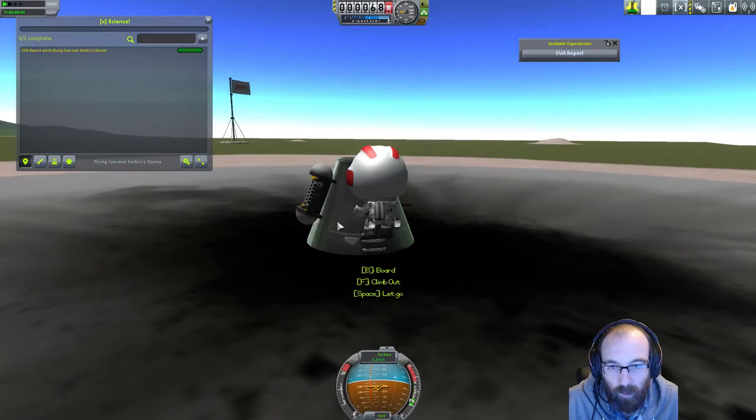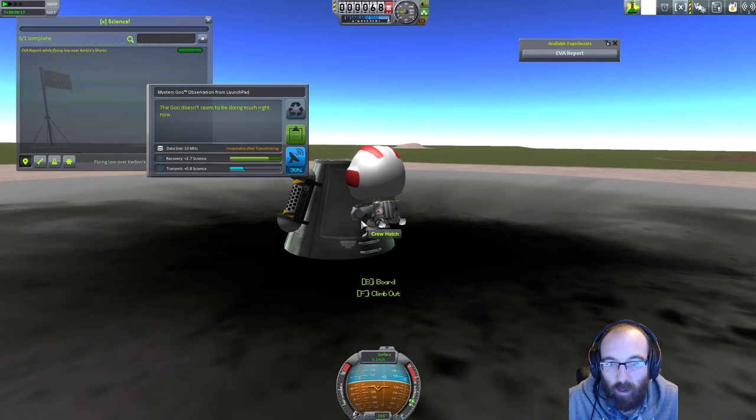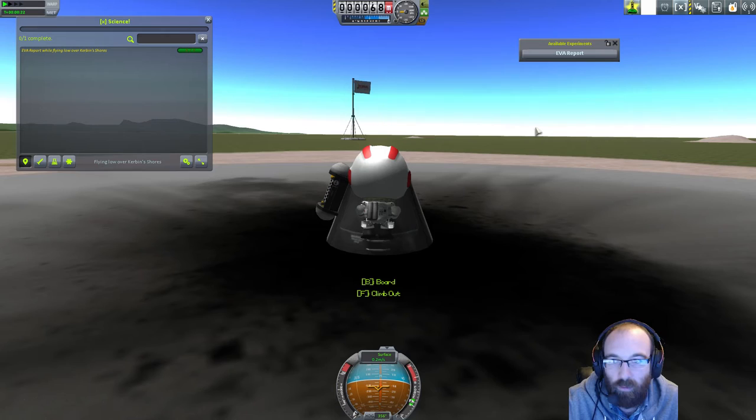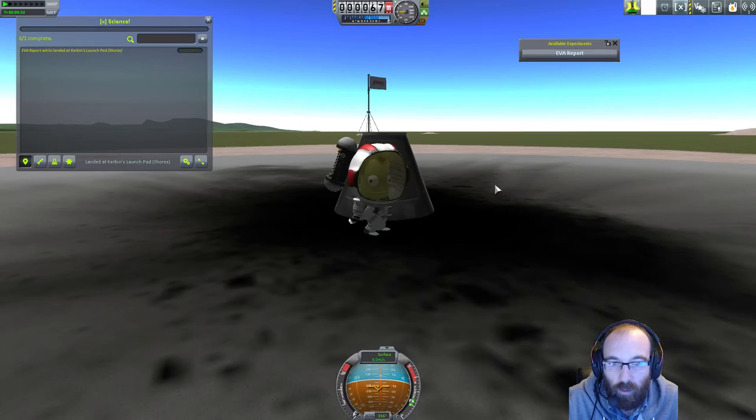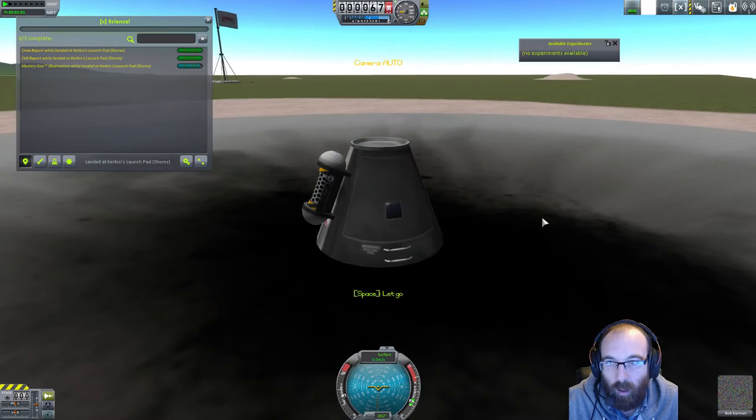We're EVA again. Can we grab that data? Collect data. Can't restore it — yes you can. Store experiments, take data, store experiments — it's all there. What happens if we do a mystery goo now? About 2.7, we'll wait and see. You can see on XScience we've got 0 of 5 for EVA report — flying over Kerbin. I think we've actually got that, it's stored. So we jump down here, grab an EVA report from the surface, climb back up, board, and we'll recover that vessel and see what we get.